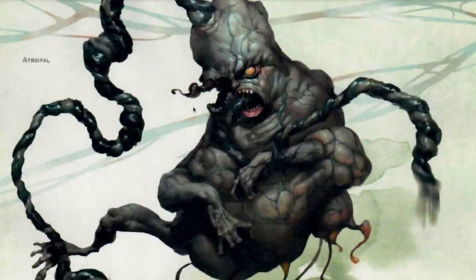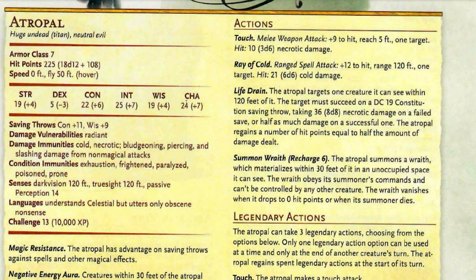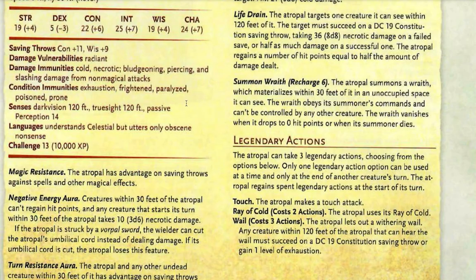So what's the best way to run the Atrophile in combat? First, it's huge. It has a really small armor class of 7, which means hits are definitely going to land. It has a very fast flying speed of 50 feet but is attached to the Soulmonger by an umbilical cord — I'd say the cord is long enough that it can attack anything in the room but cannot flee. Its Dexterity is very low but all other stats are very high, especially its intelligence of 25. High Constitution, Charisma, Wisdom, and Strength. It's vulnerable to radiant damage, but immune to cold, necrotic, bludgeoning, piercing, and slashing damage from non-magical attacks. It can't be exhausted, frightened, paralyzed, or going prone, and it has truesight of 120 feet, so you're not stealthing against this creature. It has various abilities and legendary actions.